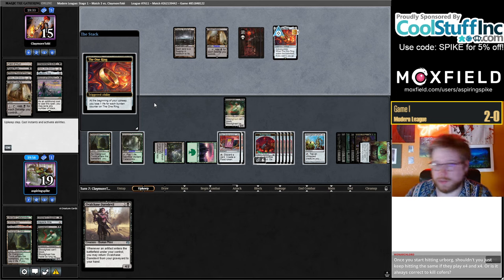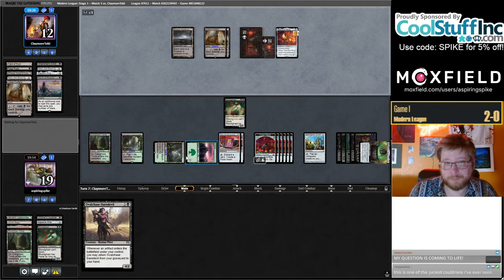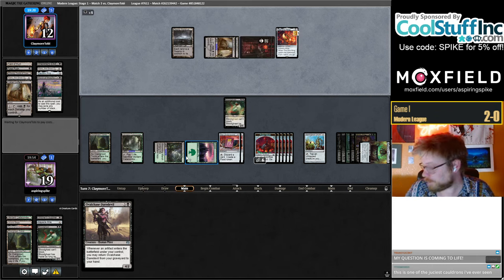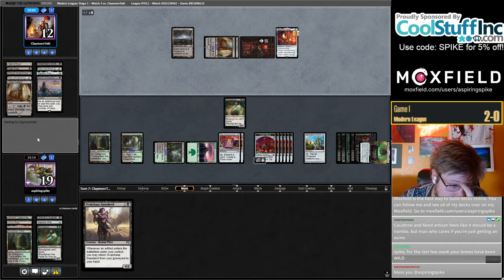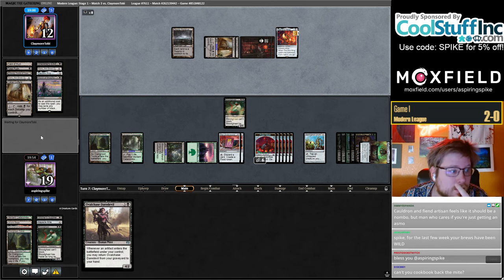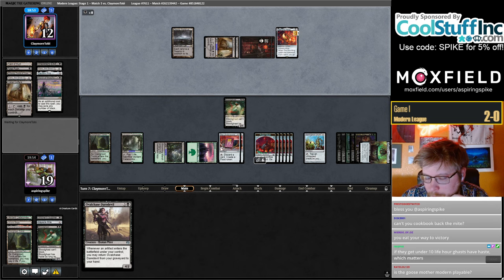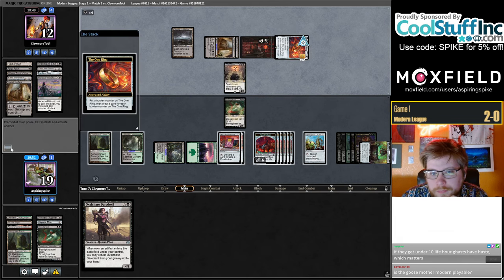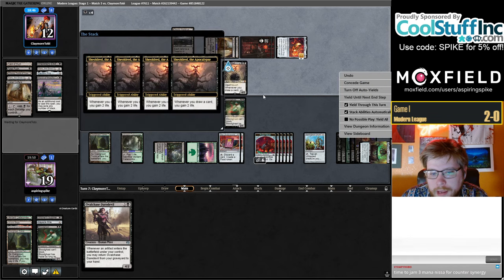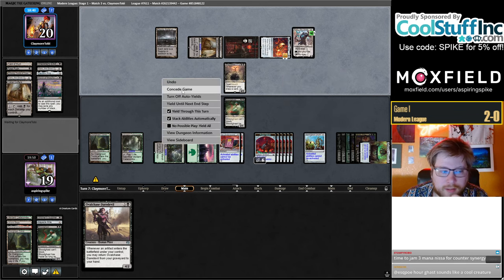I think in that spot it's just correct to kill Coffers, but I messed up the first time for sure. Their Coffers is tough — they also definitely have another Karn because they discarded the second one. Cauldron and Fiend Artisan feel like they should be a non-bo because you're exiling your own stuff. Combos in some ways too. You can't Cookbook back the Mite and activate it this turn — maybe I should have done that instead overall. My opponent seems committed to stopping me from being able to Cauldron anything. Let's go to game two.